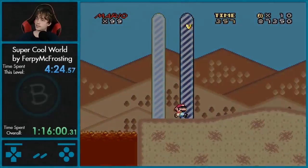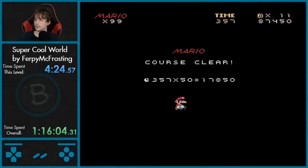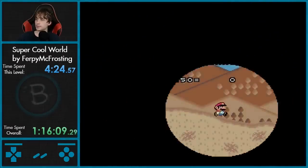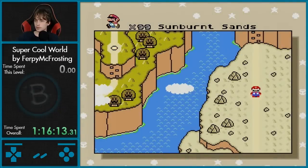We're done. Wow, that was a pretty simple level, I like that one. The cape shell drop spin thing — I don't even know what you call it, but that was kind of neat. I don't think I've done that in Mario World; I've done it in Maker.